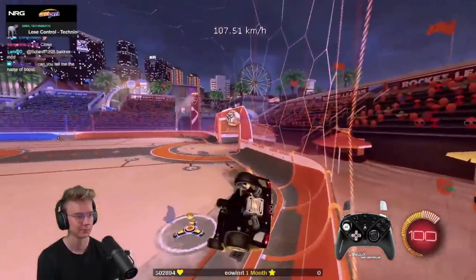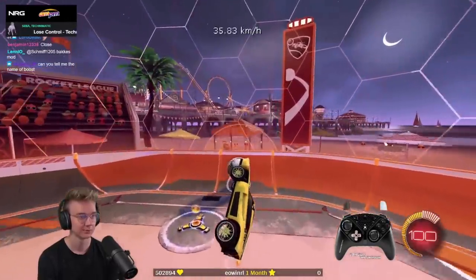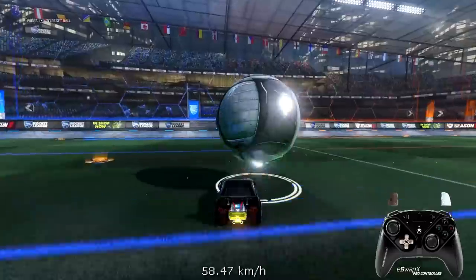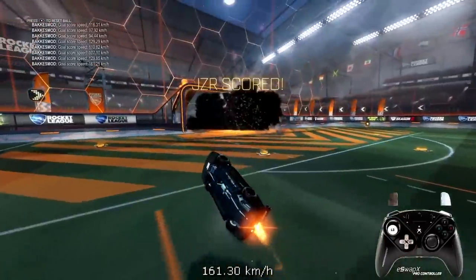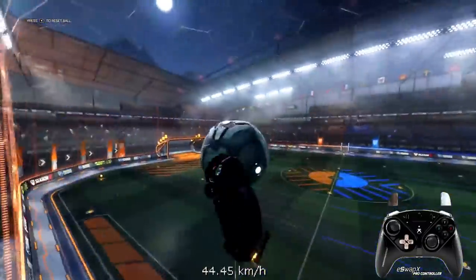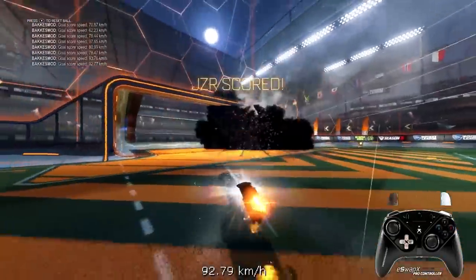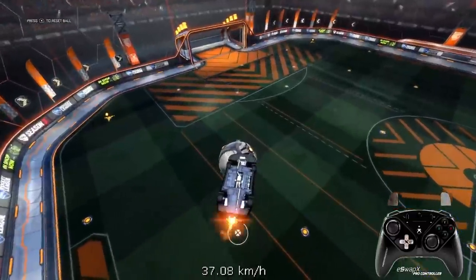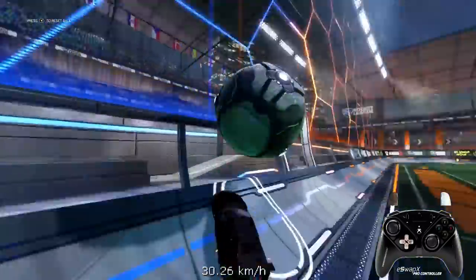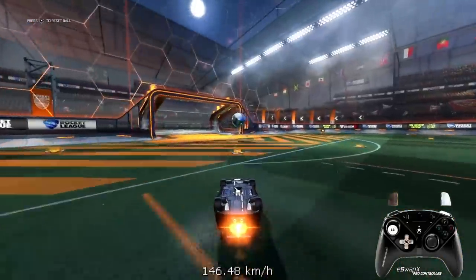Hit the right side of the ball in the middle with the bottom front corner of the car. Now let's talk about ground pinches — these have gotten so popular lately. With wall pinches the ball is on the wall the whole time and you just angle your car toward goal, but with ground pinches timing becomes another really difficult factor.